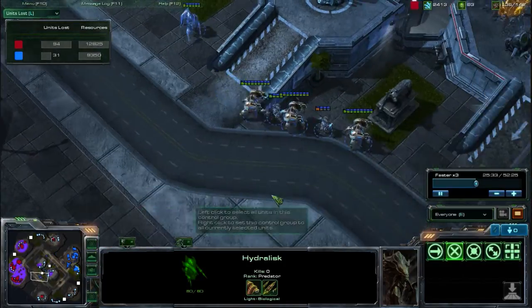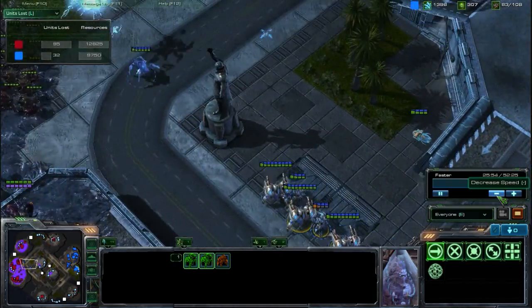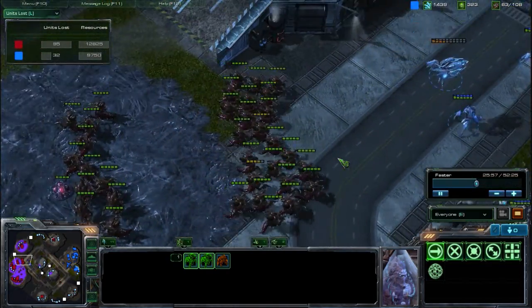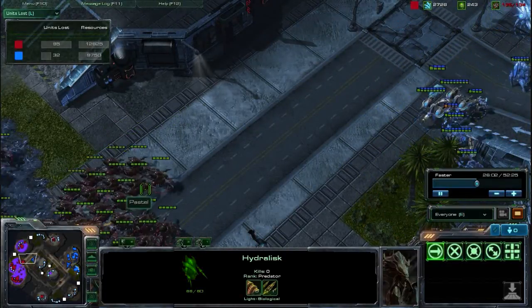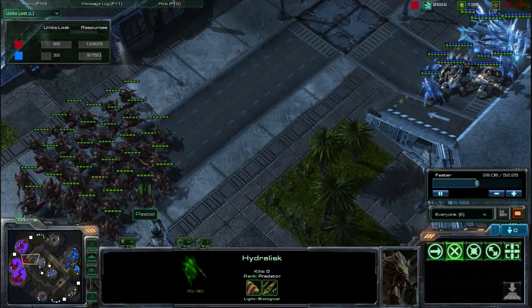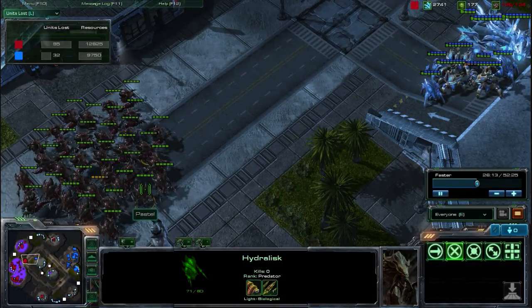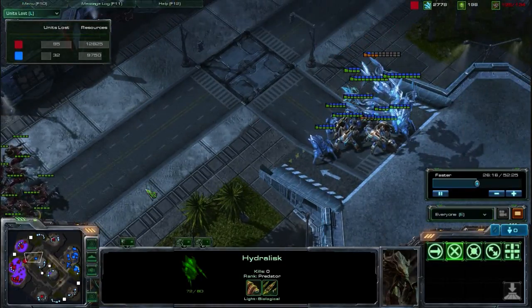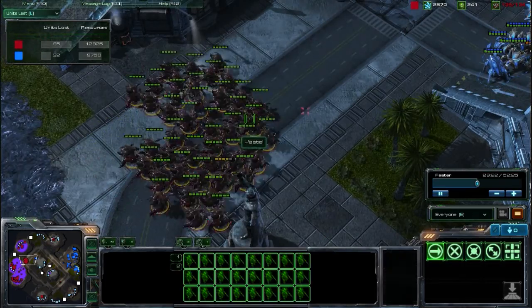The Scourge is now just scouting around the map, looking for any expansions that the Zerg player might have, and then meeting all these Hydralisks. To fight off Hydralisks, Colossi are the best counter, and in order to have Colossi you need to have some Zealots to take the damage from the Hydralisks. This Stalker-Immortal combo is really not good against Hydralisks.